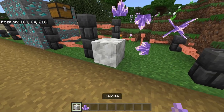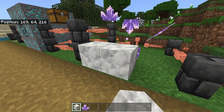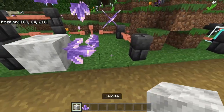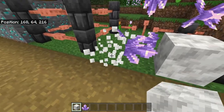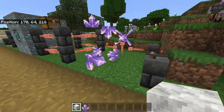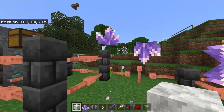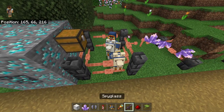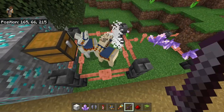Next: floating amethyst crystals. This one's really simple. Get yourself a calcite block — or whatever it's called — grab a crystal, place another one just there, remove the first block, remove the second block, and you've got yourself a floating crystal. Definitely one for the illegal block museum.